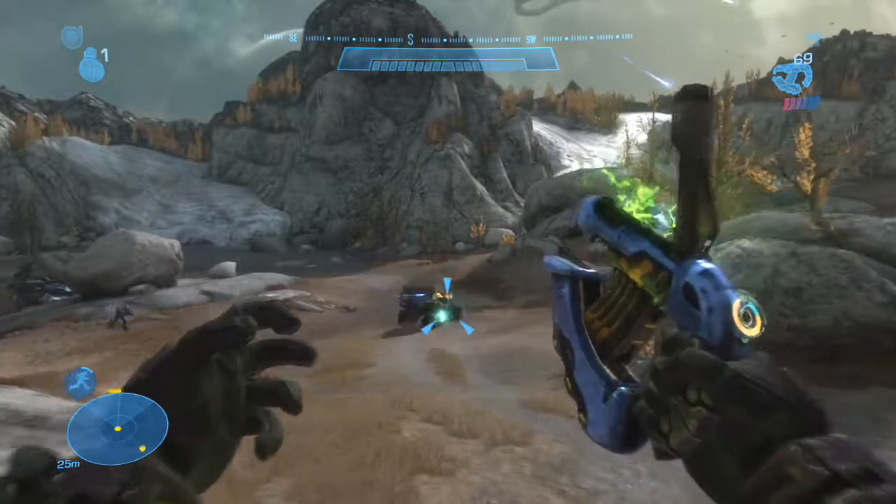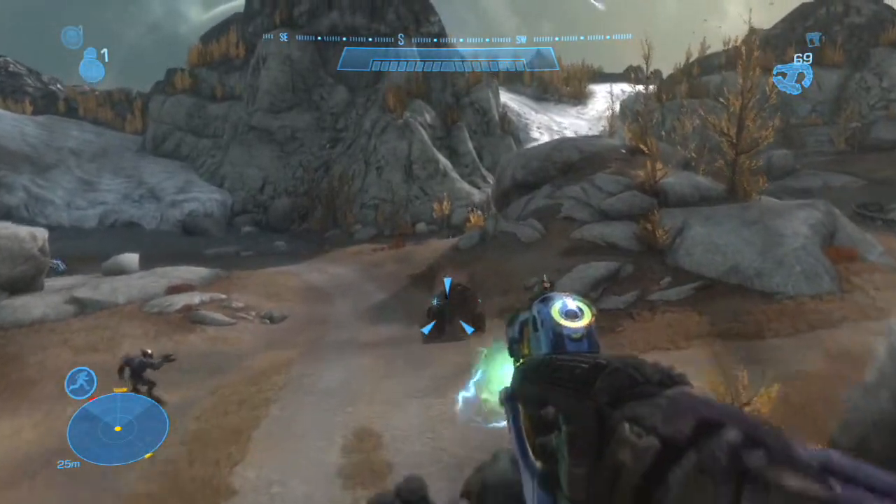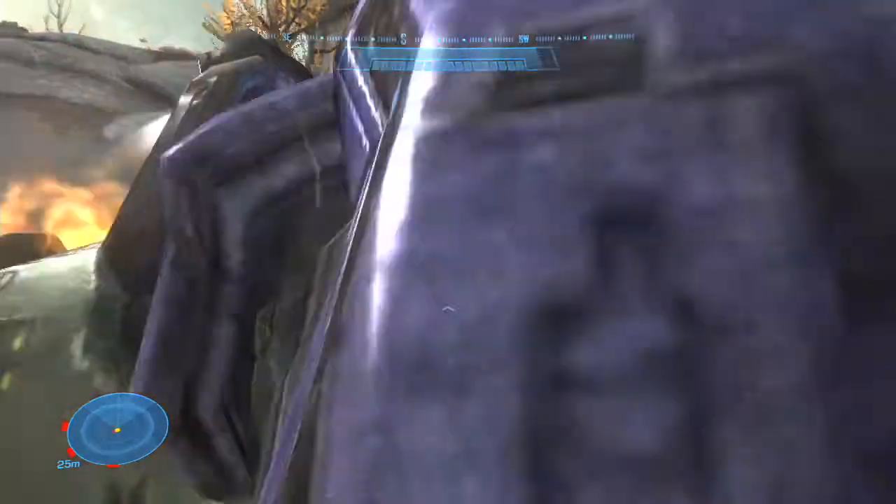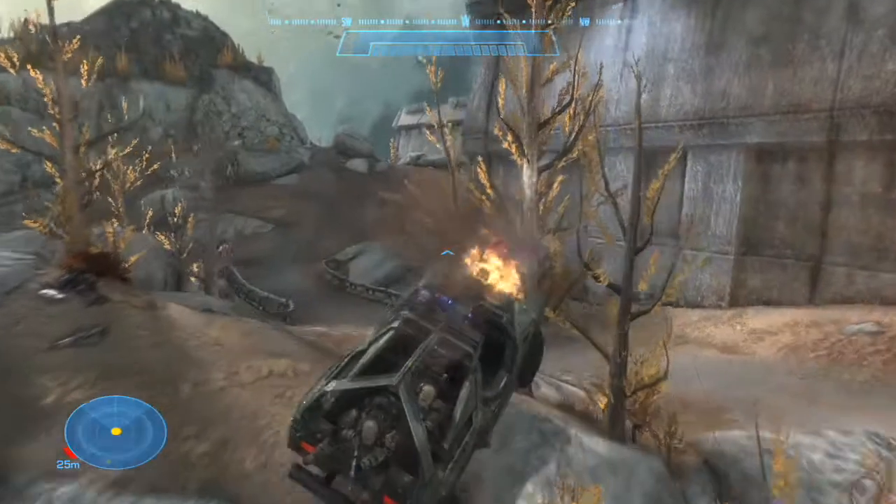Melbourne to Sword Control, Cortax near, over. Head for the main gate to the east, I'll brief you as you go. Hurry, Echo 5-7 headed back to base. We've got enemy tangles on our six. Hop copy.